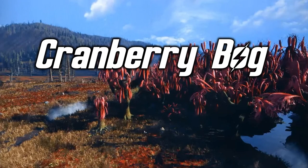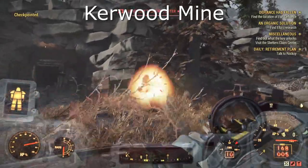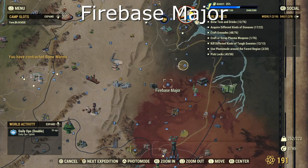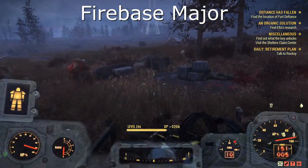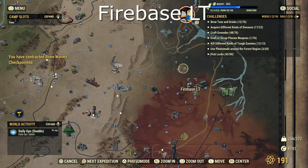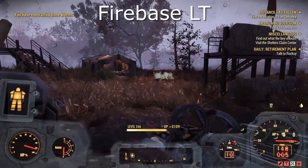Last but not least, the Cranberry Bog. First up we have Kerwood Mine — this guy is very simple. As soon as you spawn in he could just be wandering outside the mine, just keep server hopping until you manage to find him. Onto Firebase Major — right next to it, really straightforward. I'd stand on top of the tent and have a little look around, and there he was. Another Firebase — Firebase LT — this guy same again just outside one of the tents.